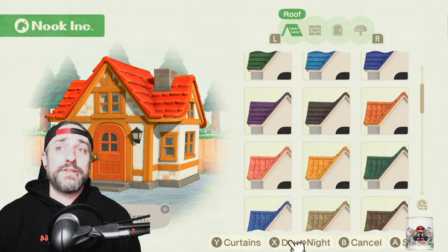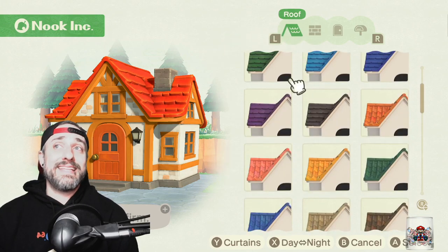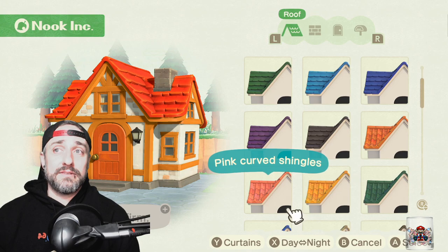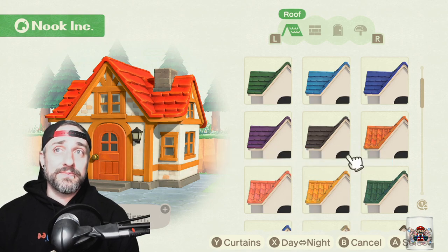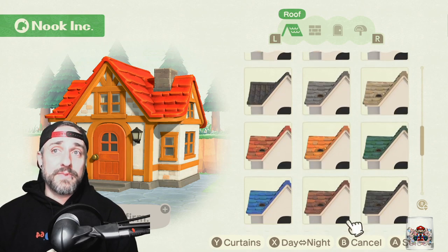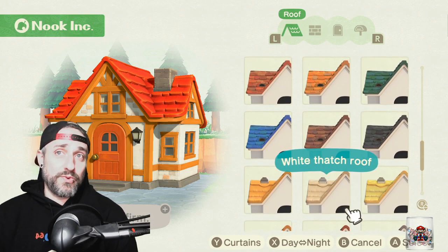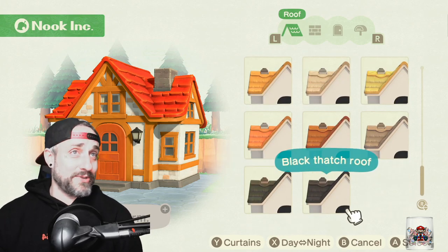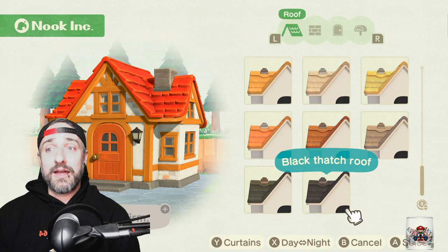Look at all the different options for the roof — it's not just color anymore. Now you're talking about different colored shingles, tile roof, shingle roof, stone roof, thatch roof if you want. Lots of options there.